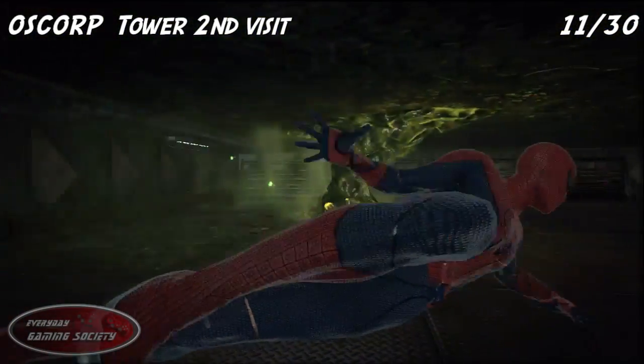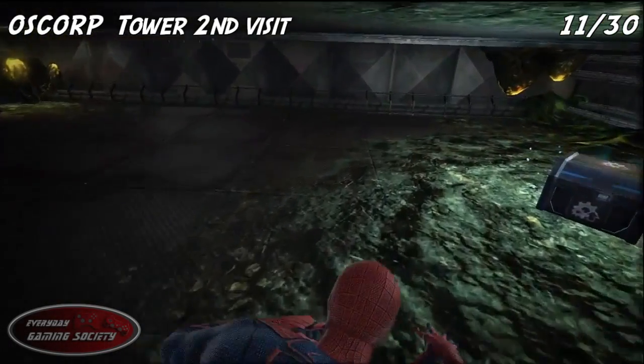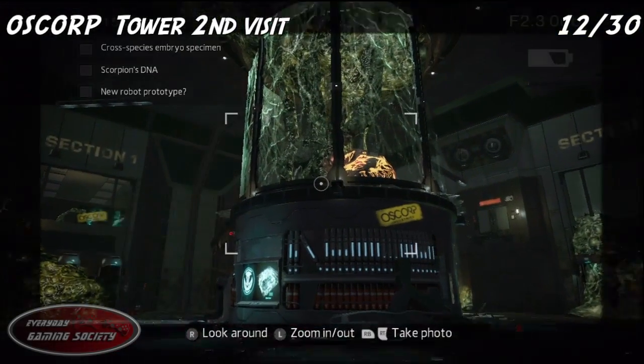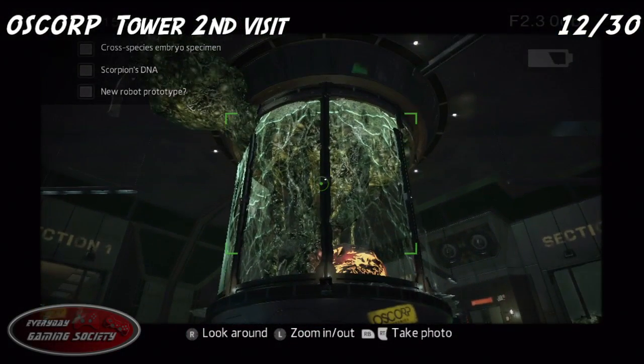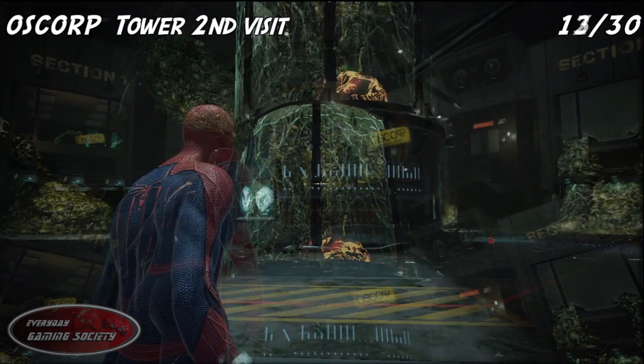Before entering the next event, as soon as that guy comes down go and kick him in the face, then look to your right for the next collectible — pretty hard to miss. For number eleven, go and take a picture — it might be a little bit tricky. Try to find which area you have to walk through on the main floor to get the picture, but once you do you'll be golden.